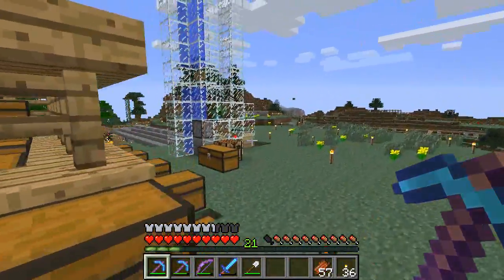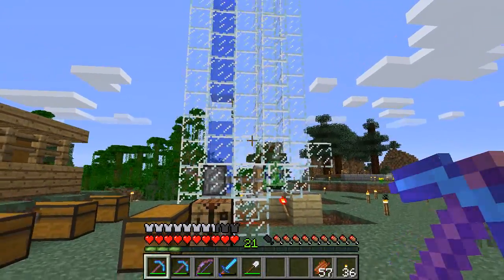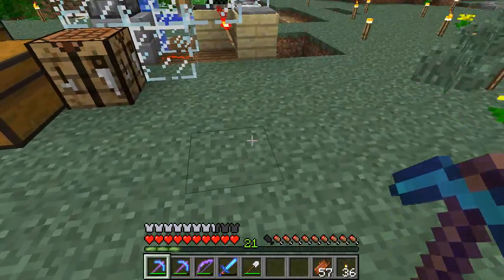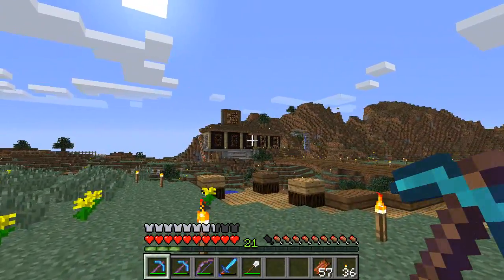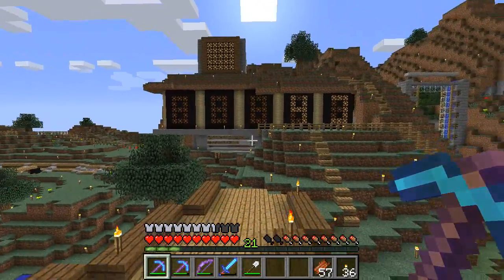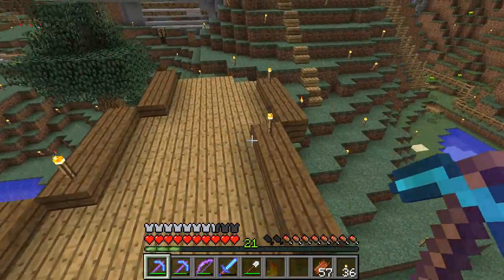So the first thing you notice is, of course, this XP tower, and this XP tower is connected to the mob trap down below there. The next big change, really, is the counters over there. I started putting the counters for the scoreboard, and that was quite a while ago, and they've broken.